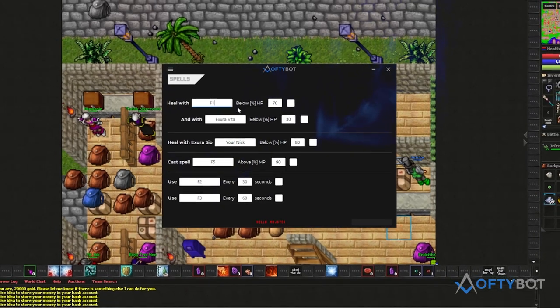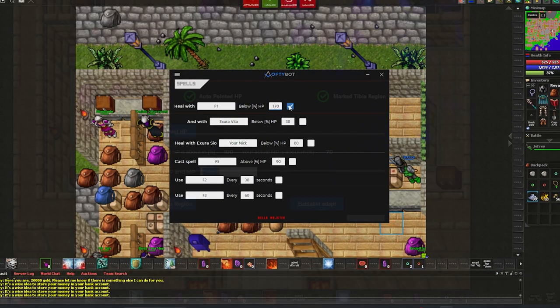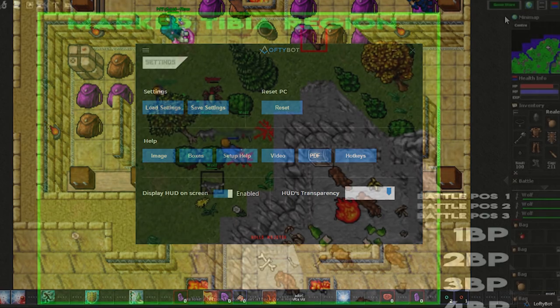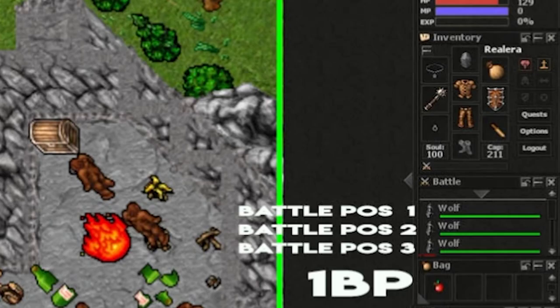Let's test healing with Exura. If something is wrong, please go to the settings tab and check if you set up the client correctly. You must have the minimap first, then health and mana bars, EQ, battle list, and then backpacks.